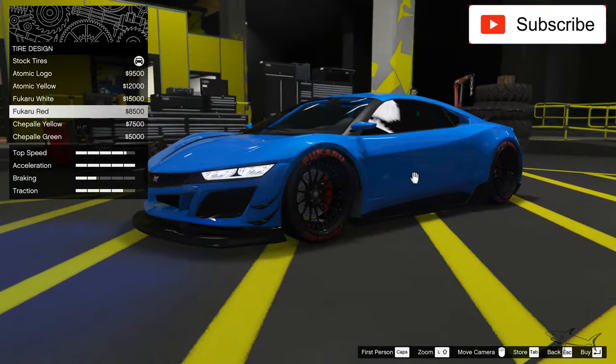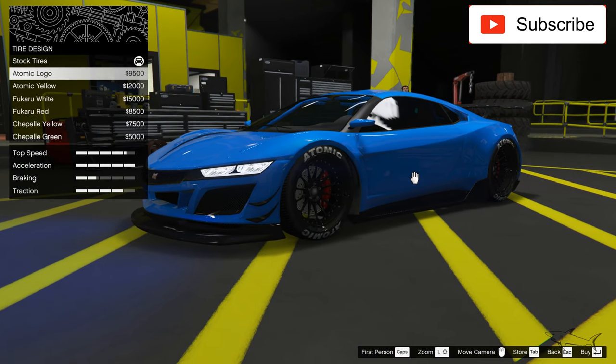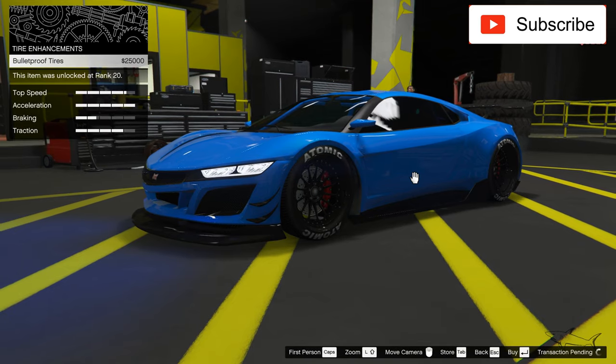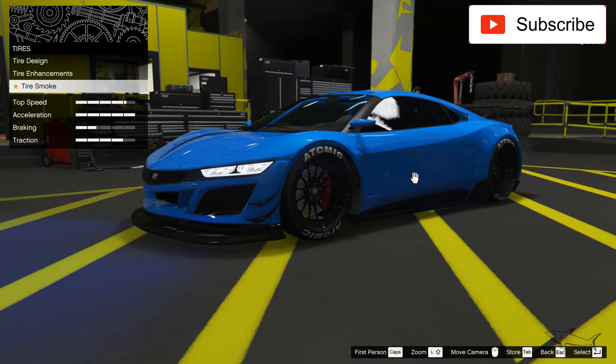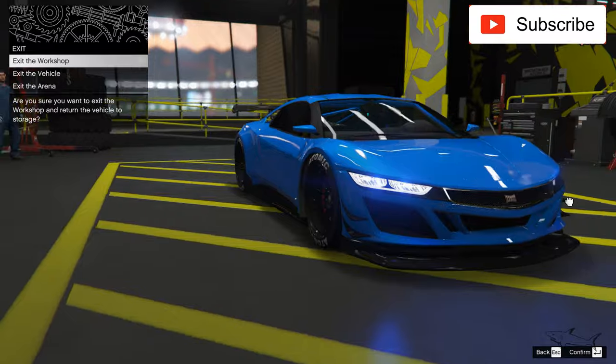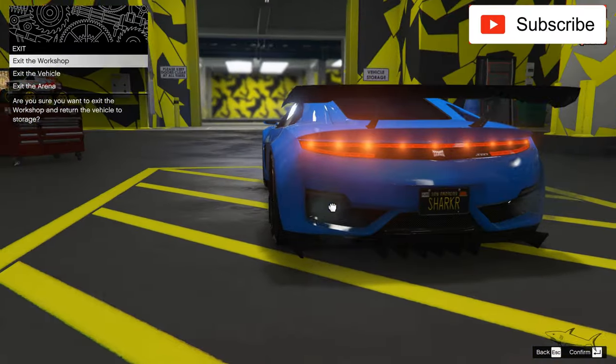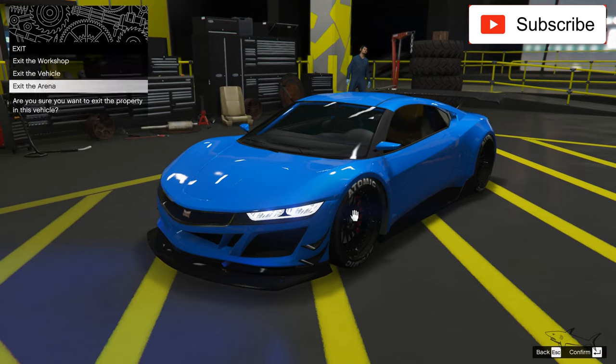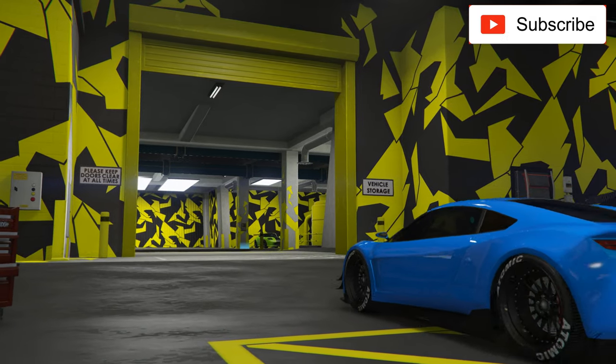Let's see what details to use — simple black atomic. Yes, let's do that. Bulletproof tires and some black tire smoke, and I think we're about done. We have an aggressive look but it's also very clean.